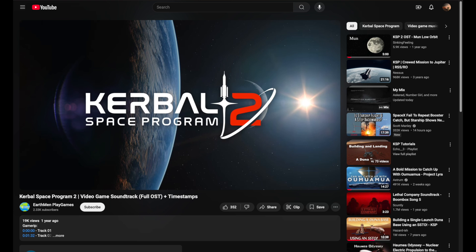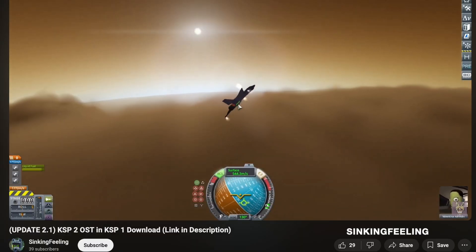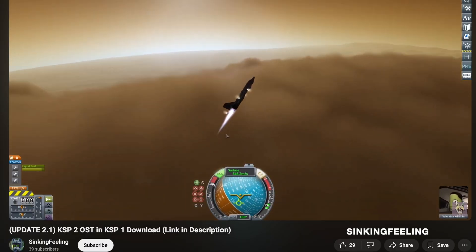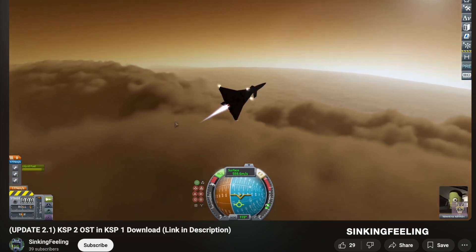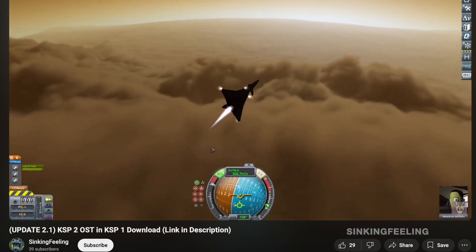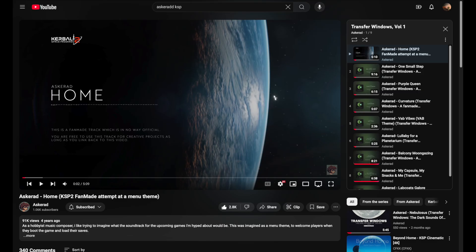Another great thing about KSP2 was its soundtrack. The mod Soundtrack Editor forked for KSP1 allows you to create playlists with new tracks triggered by certain in-game events — you can put whatever music you want in. Some people have started putting together configs to port the KSP2 soundtrack over into KSP1 using this mod, and I will link to that in the description. There's also an indie composer on YouTube called Askarad who does fan-made KSP soundtracks that I am a big fan of — you should check out his stuff too.